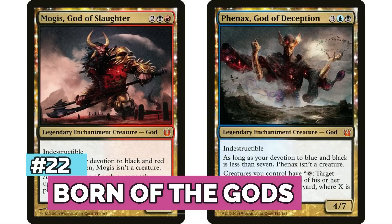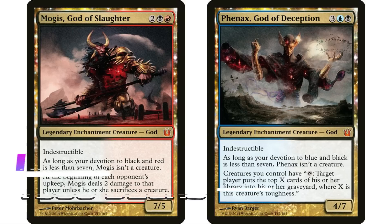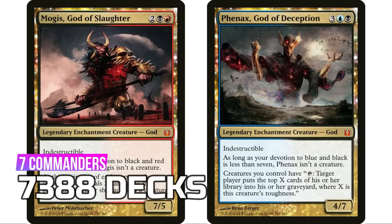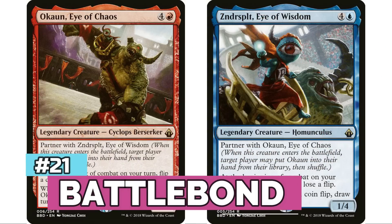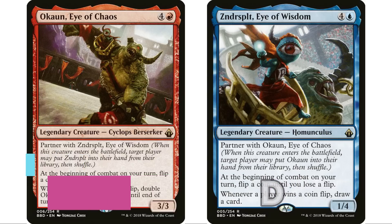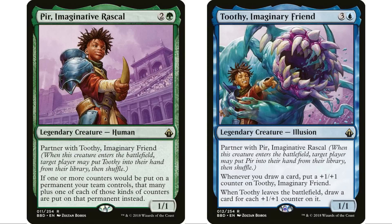At number 22, Born of the Gods has seven legendary creatures including the legendary enchantment creature Gods for 7,388 decks. At 21 is Battle Bond, interesting because it introduced the 'partner with' mechanic — I'm counting all the partner-with pairs as decks, but also single-partner decks, making it a real challenge to quantify.